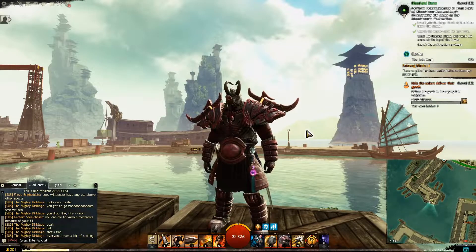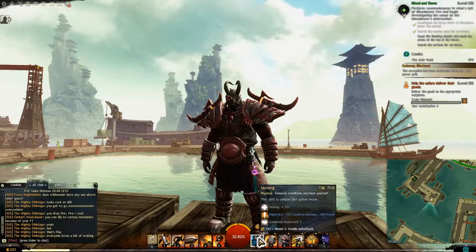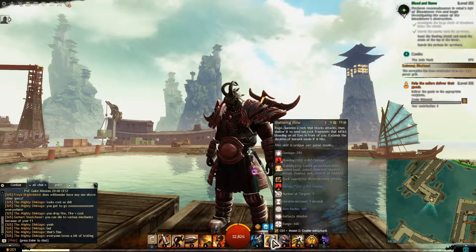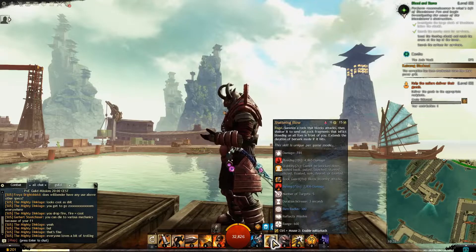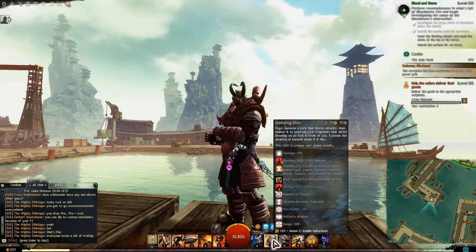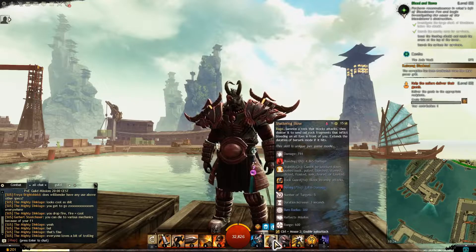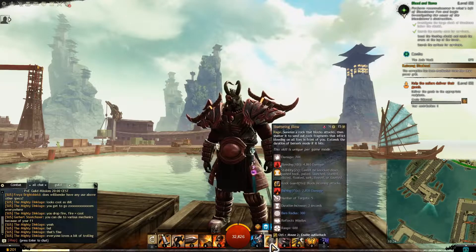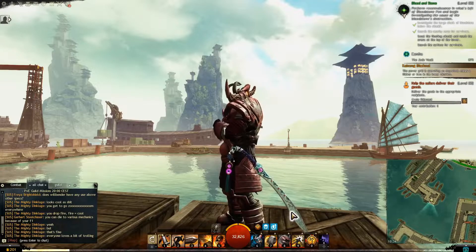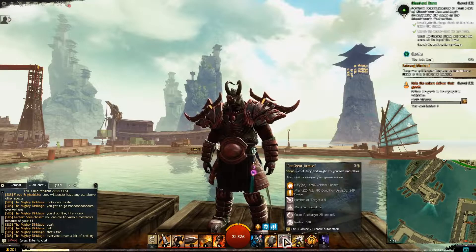For our utility skills, we are running Mending for our heal — it removes conditions upon healing. Our seventh ability is Shattering Blow; our passives give it burning and bleeding damage, and we gain stability from it. It also blocks an attack for about one second. It's on a cooldown of 15 seconds which is very nice.